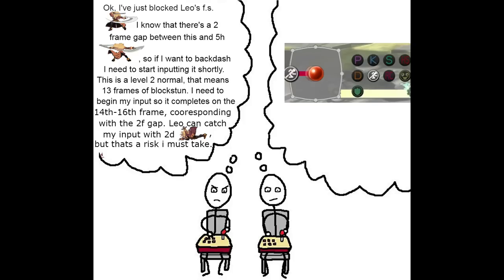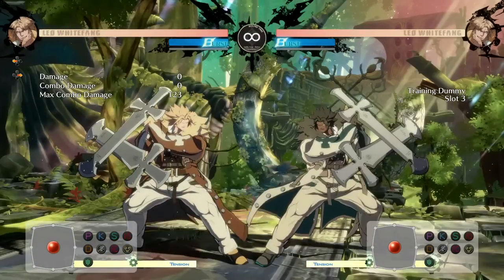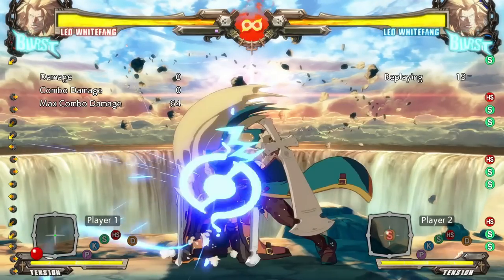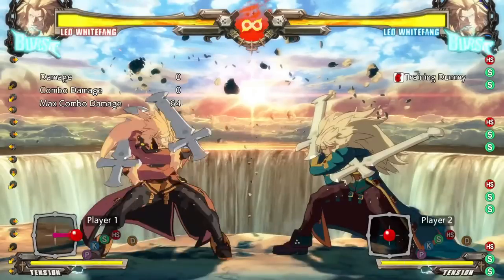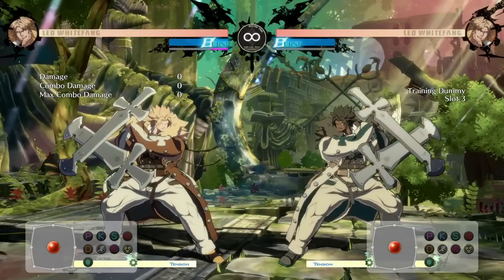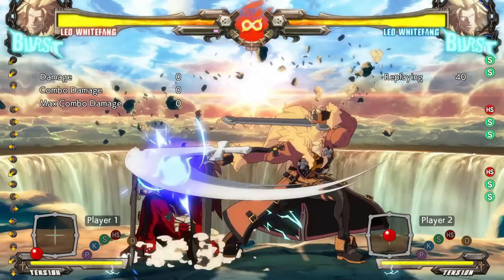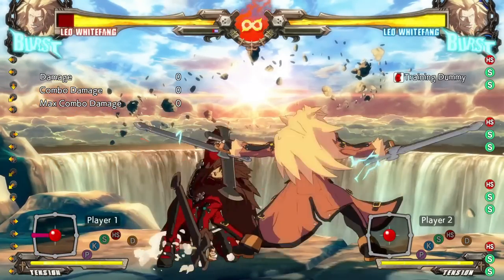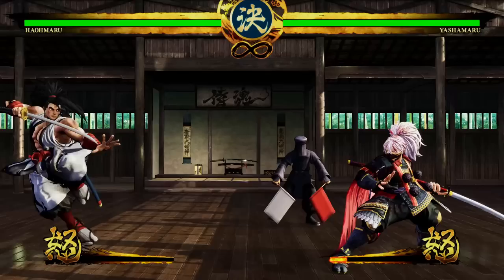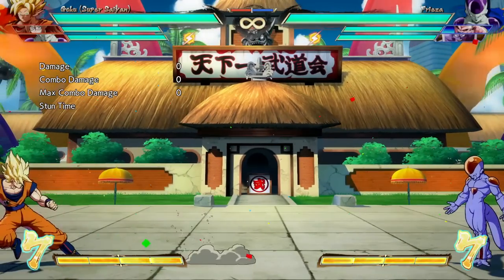With the first example, not only can you react later, but you don't have the added challenge of having to remember how long it takes for the window to appear and start buffering the backdash so that it finishes right as the window to escape occurs — you can simply just press the button when you see the window of opportunity. If you're too early on example one, you'll just not get the backdash if you're in blockstun and continue to block. In example two, you can get hit at neutral if you input it too early and get punished. Too late is the same as well: if you do the backdash later than needed in example one, you're more likely still blocking. But with example two, since you've stopped blocking briefly to input the backdash, you can end up taking some serious damage. All of these factors add weaknesses to the backdash that completely go away if a dash button is added, and doing so can end up shifting the game balance in a dangerous direction.